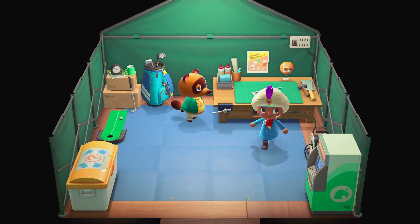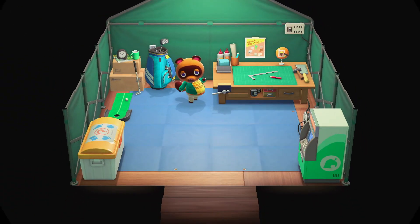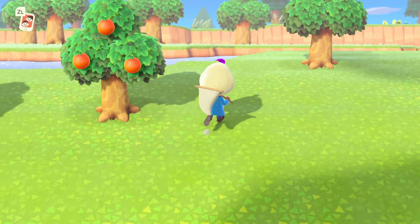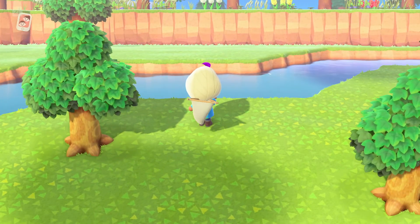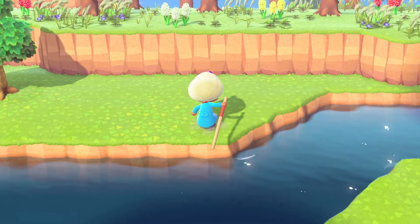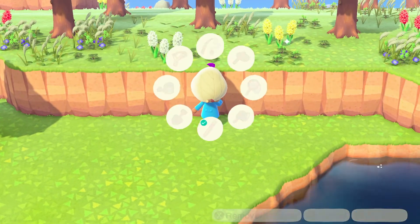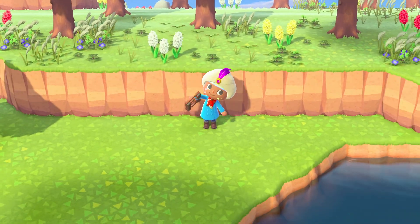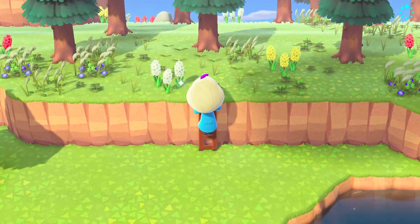The ladder will never break, and something to keep in mind is that you can actually make vaulting poles and ladders and gift them to other players who have not yet unlocked them. Likewise, if you're having trouble with these initial steps, but you know someone who has Animal Crossing and has an extra ladder and vaulting pole, they can visit your town and gift them to you so that you don't have to do these initial steps right away. I hope this video helps, and thanks for watching.